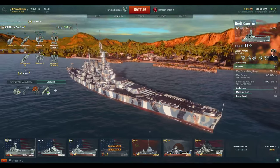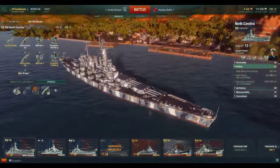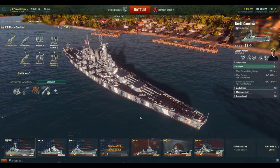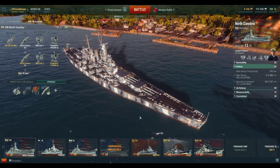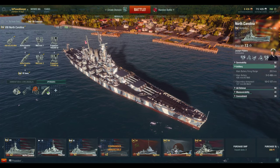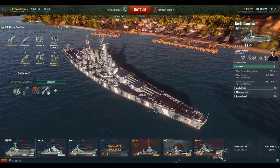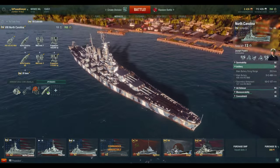The North Carolinas, though, thankfully can angle, and they actually do really well for their tier considering that you're going to end up facing off against tier 10 battleships. The play style is also different in that this is one of the first battleships that actually has enough speed to have some utility.